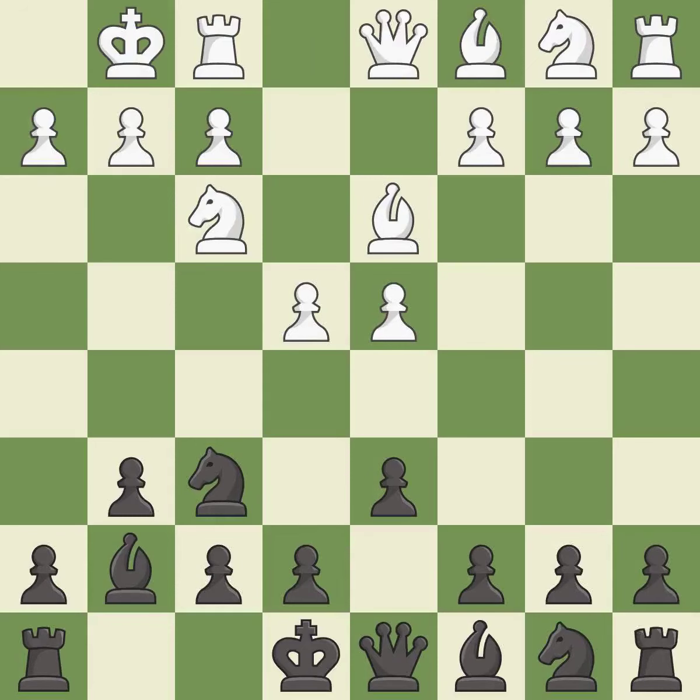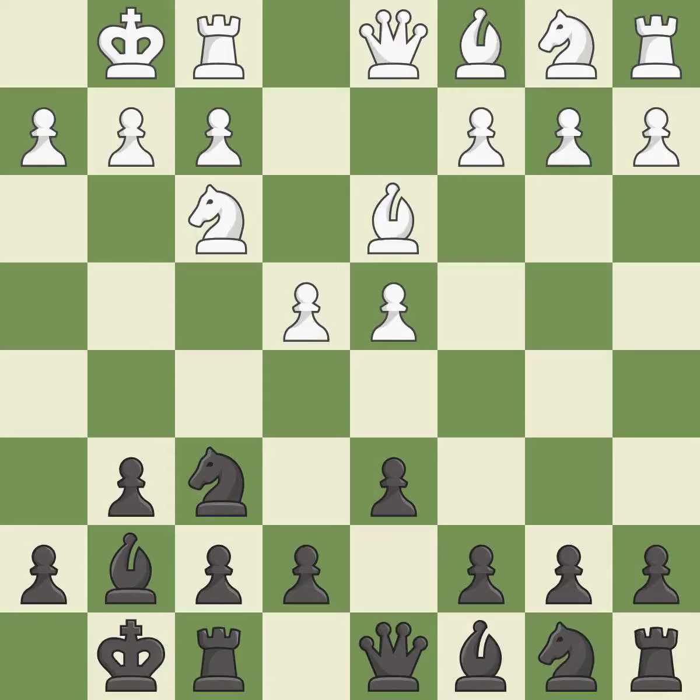Castling gets the king to a safer square, out of the center of the board, while also developing a rook. Castling kingside tends to be safer because the king is further from the center. Castling develops a rook while also moving the king to safety. Castling to the same side of the board as the opponent tends to lead to less sharp positions as compared with opposite-side castling.